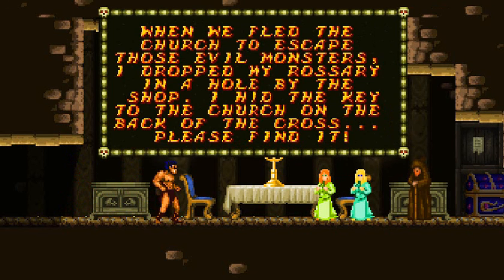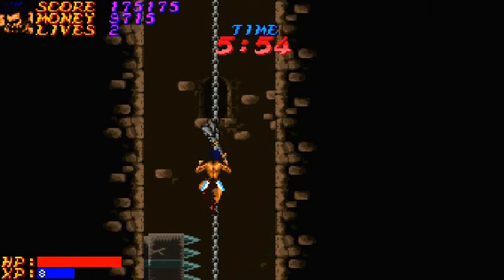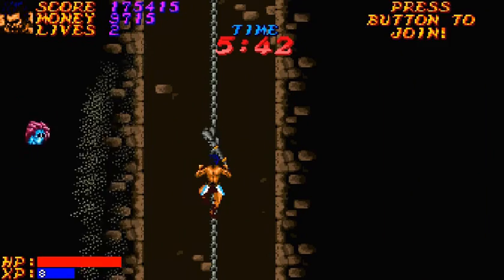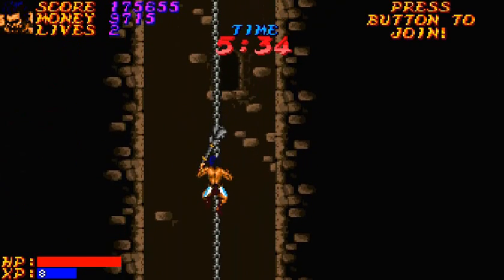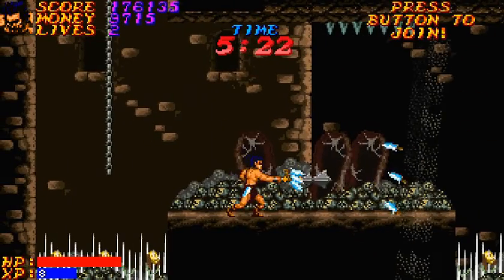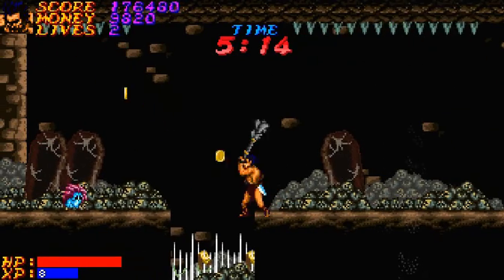When we fled the church to escape those evil monsters, I dropped my rosary in a hole by the shop. I hid the key to the church on the back of the cross — please find it! In a hole by the shop, hid the key to the church on the back of a cross. I guess I'll be more careful next time, cause apparently that is a thing. I'm gonna take my sweet time to make sure I don't get impaled by spikes. Oh god, Medusa heads are in this game too — well, they're not really Medusa heads, but they go in the exact same movement pattern! I'm just gonna take it patiently.